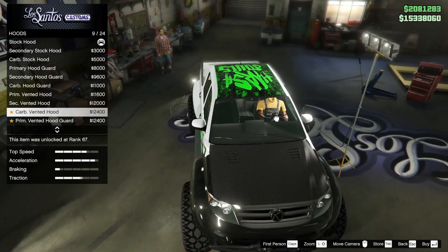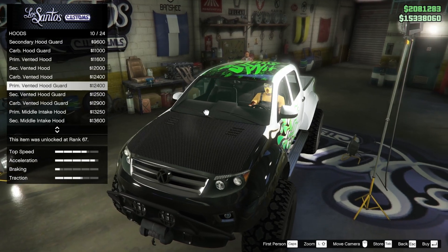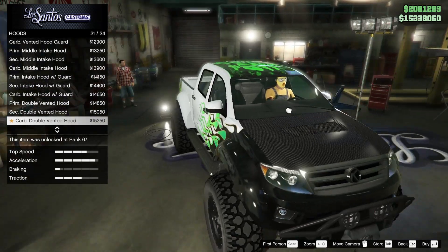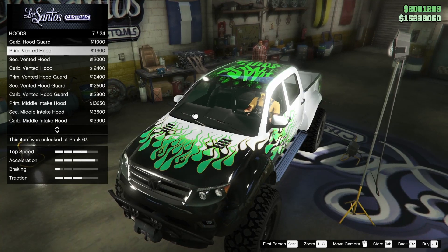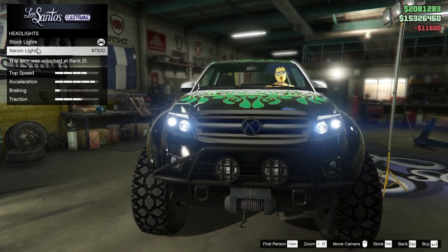Let's go with the angled dual exhaust. There are a lot of hood options here — the vented hood just looks really nice, to be completely honest. The others aren't bad but it's got to be the vented hood, and I think in the primary color as well.